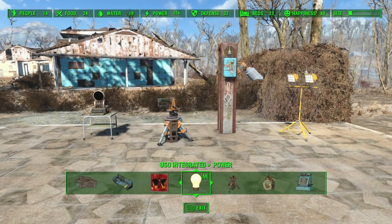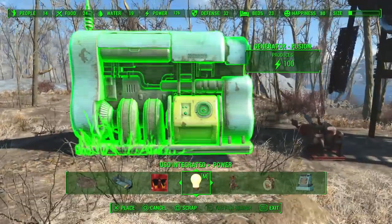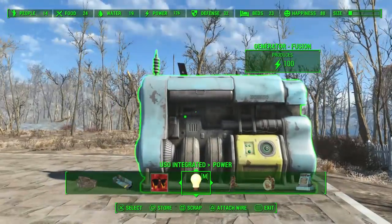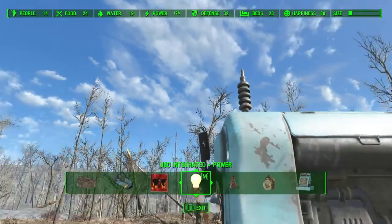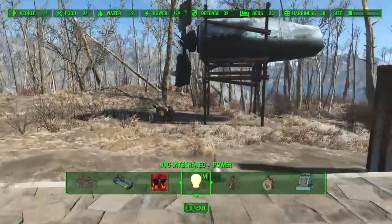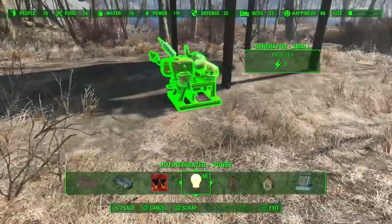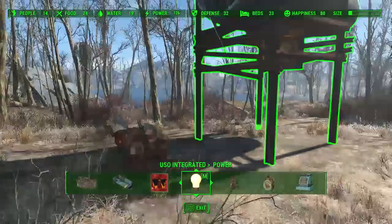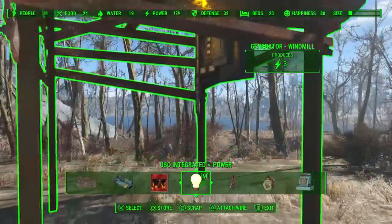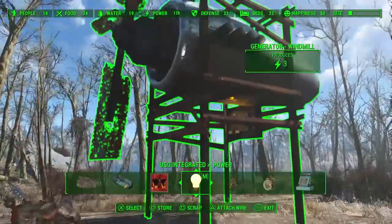The first thing you need is a generator. Fusion generators are the easiest to use because the connector is already up high — it has to be above your head in order for this to work. It also works with other generators like the small generator, and with windmills too; you just have to prop them up high at least while you're doing the glitch. You don't have to keep them elevated in the end.